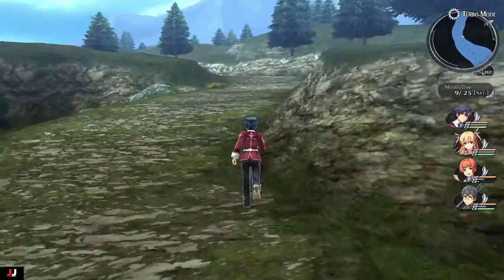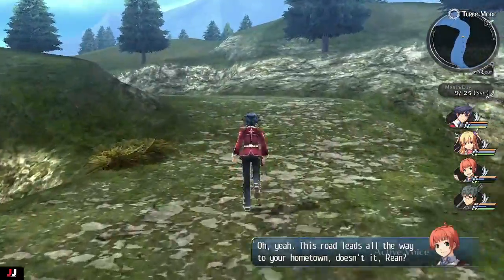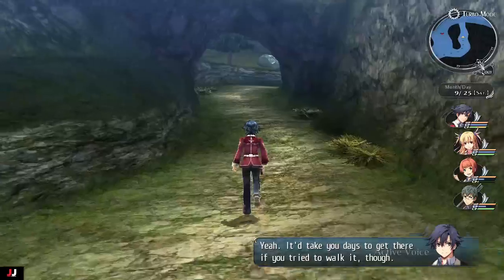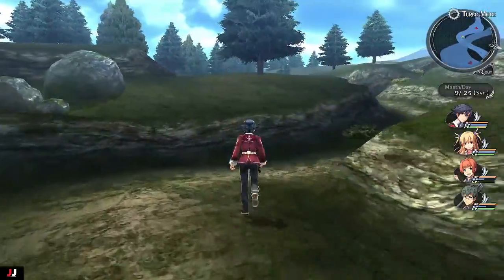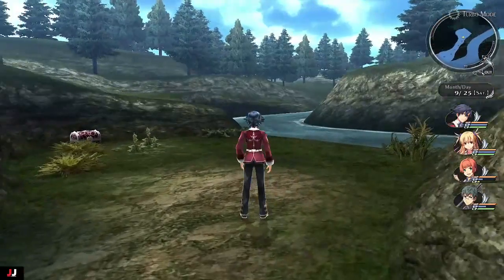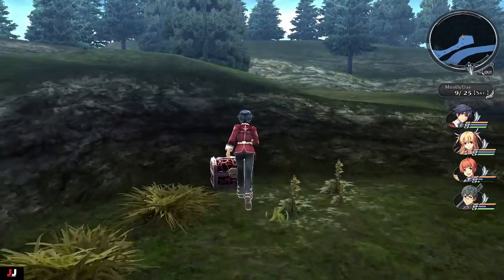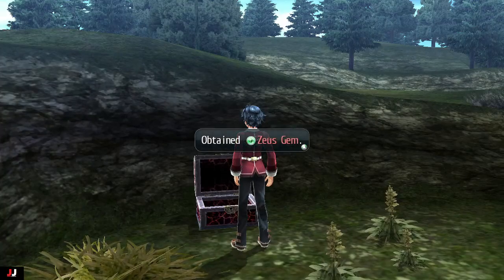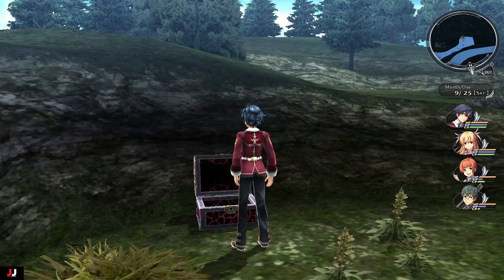I'll cut out the fights and stuff. Essentially we just want to head up here, stick to the right path, and run down here — you're going to have a fight chest coming up. I just used Fee's S-break and it pretty much killed everybody. You get a Zeus gem from that chest.